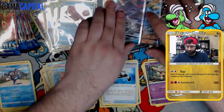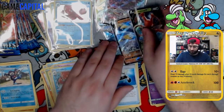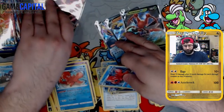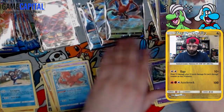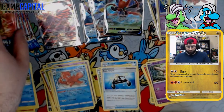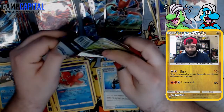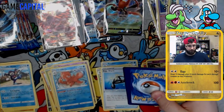I feel like I've gotten a lot of rares in reverse slots today so far. Our high end is: two VMAXs, one Rainbow, and three Vs so far. Let me organize: high end, low end, holos.